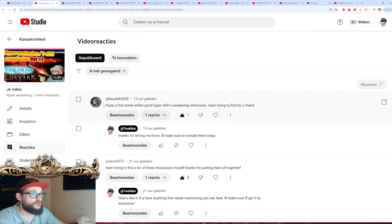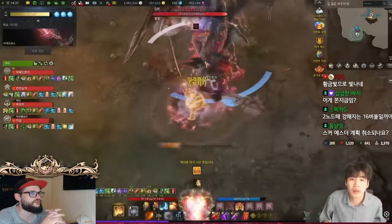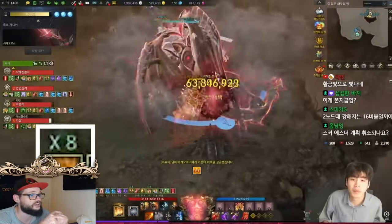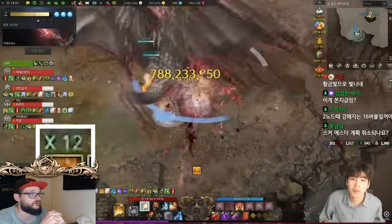One of the people on my recent videos asked me — hope you find some good Striker Hyper Awakening skill and Awakening showcase, been trying to find for a friend. Well, I got you homie. This will probably be one of the best showcases there are, meaning that you will have to get 16 stacks in order to pop the T-Skill properly with all of his current damage.